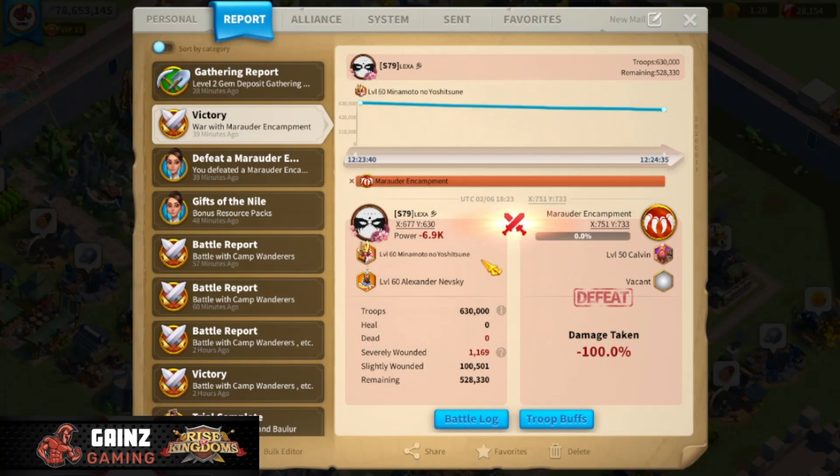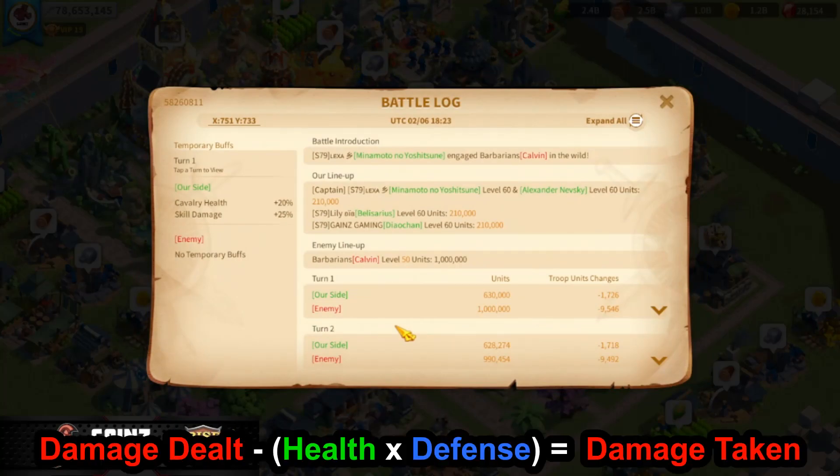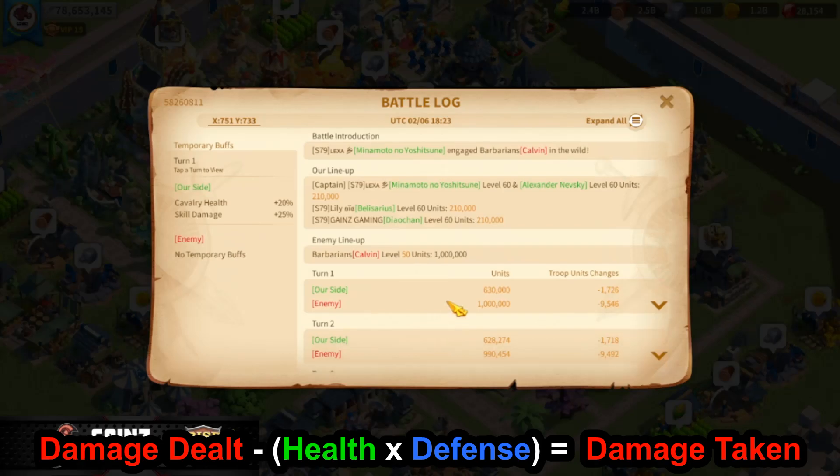I'll pop open a battle report here. This is Marauder and Cam in pre-KvK stage 3. The reason why health is so important is because the damage dealt by attack is then subtracted by defense times health. That's one key thing to understand when it comes to attacking.